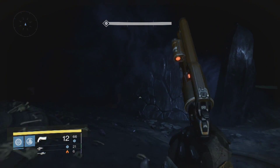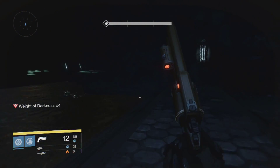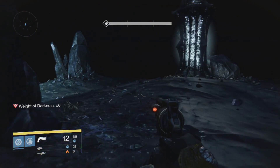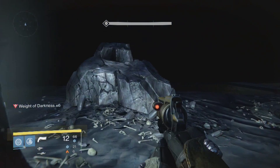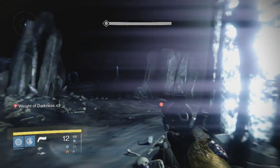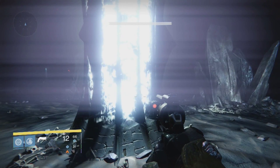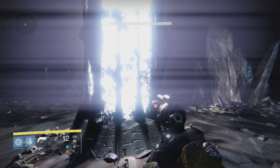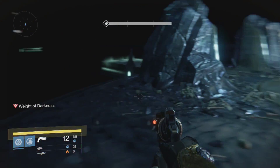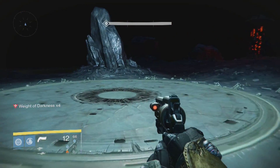As you're running to the right this time, we are not going to run towards the circular plate first. What we're going to do is go to the light — by where the rock is that we normally try and stand on to shoot the ogres. So we're going to stand by this light, get rid of all the weight of darkness once again, and then once the light starts to go off and go red, move to the back of the map. Do not step on the plate — wait for the light to explode.